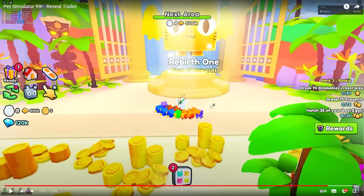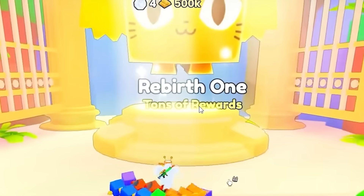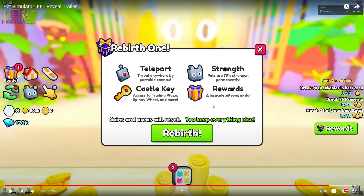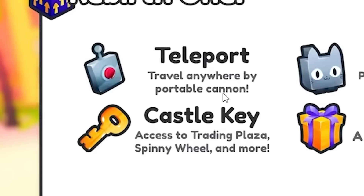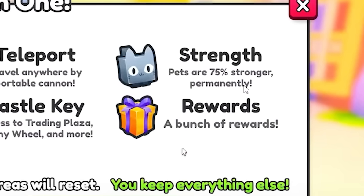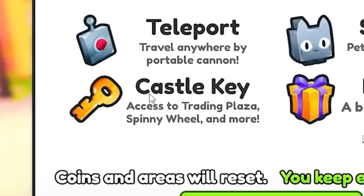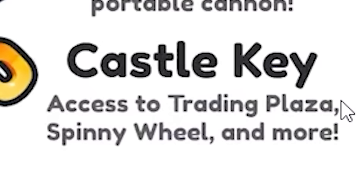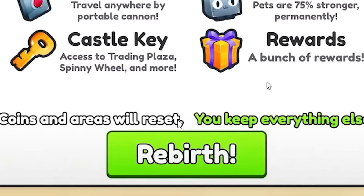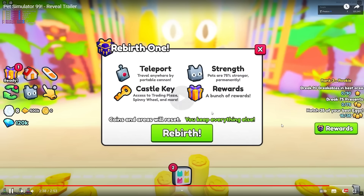Rebirths have been confirmed! Rebirth one gets you tons of rewards. I'm not sure how people feel about rebirths — most people don't really like them, but they bring back a lot of replayability. Rebirth one: 'you get a teleport, travel anywhere by portable cannon.' Pets are 75% stronger permanently. Castle key — you get the castle key from rebirthing so you can only progress through the game by rebirthing. Access to the trading plaza requires a rebirth key. The spinny wheel and more — you get a bunch of rewards, coins and areas reset, you keep everything else. There's the rebirth button — he's hit it!